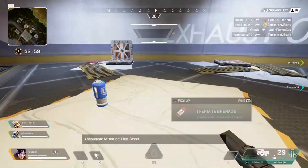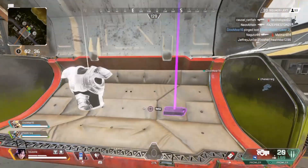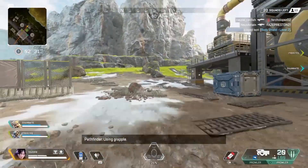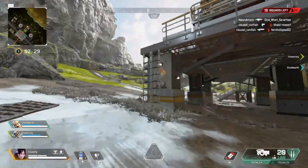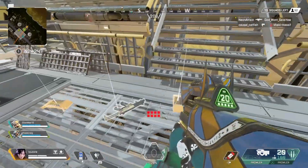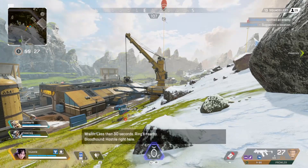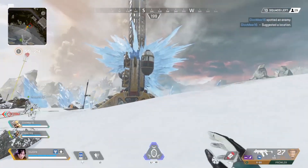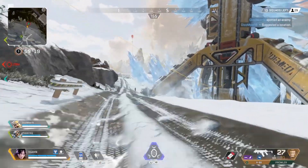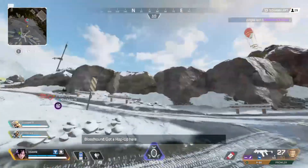With the Prowler it's very important to get the hop-up — the select fire — so that we can turn the Prowler into an automatic SMG, which makes it faster. And with the R99 it's very important to get the purple magazine. It gives you more bullets, so it gives you a little bit more opportunity to kill your opponents when using the entire magazine.